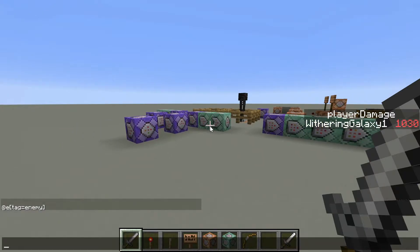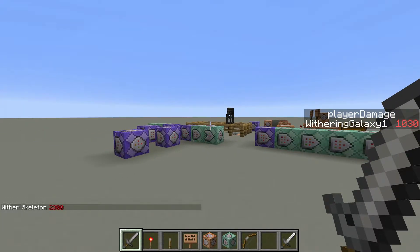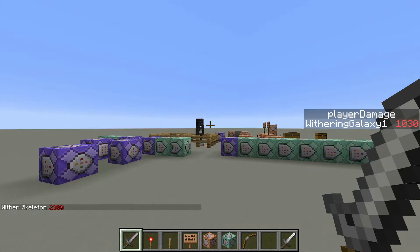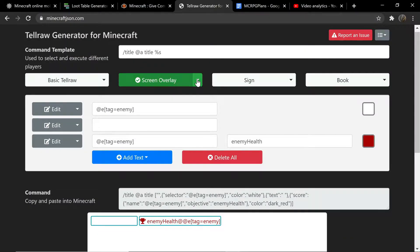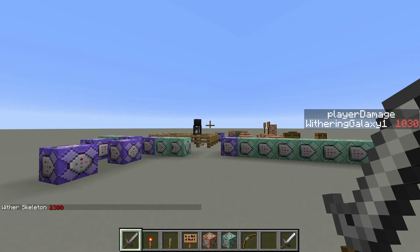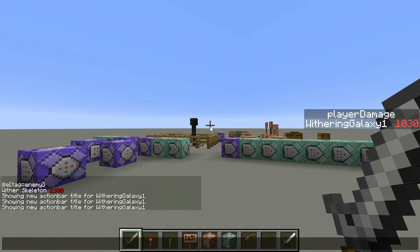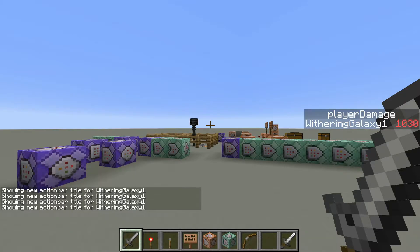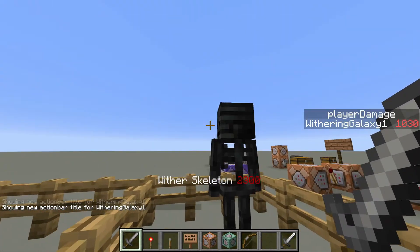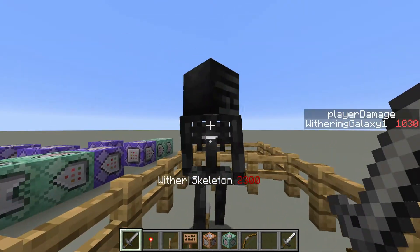Go into Minecraft and there's a bunch of stuff going on you'll see later. But it shows us the wither skeleton and his health. If you want this to show on your action bar, just change this to action bar, copy, and paste. You can see it for just a split second. The reason it's not showing consistently is because I have a command that only shows it when you're near him. But basically it's going to look like that — it displays the scoreboard and the targeted enemy name.